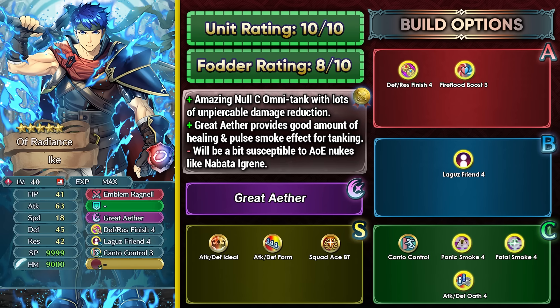Fatal Smoke 4 can help against Miracle, assisting with the one-shots he'll be doing with Great Aether. He doesn't have a guaranteed follow-up attack in his kit, so he depends on one-shots with Great Aether and the damage reduction piercing from his Slot B skill. You can also run Attack Defense Oath 4, but in Aether Raids you may need to keep him away from allies so Ninja Sanaki's pre-combat damage doesn't become an issue. He has unpierceable damage reduction to help with that, so let's hope he stays consistent as an Omni Tank.